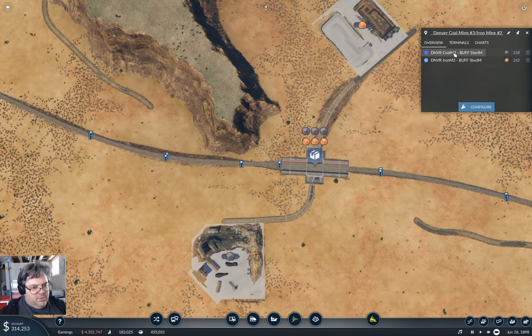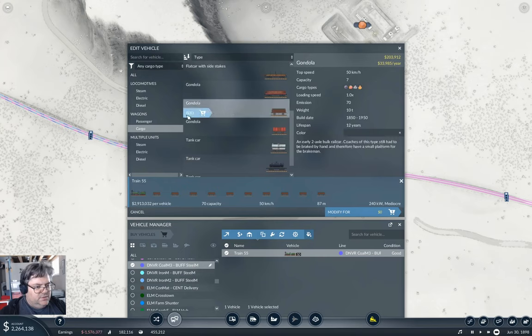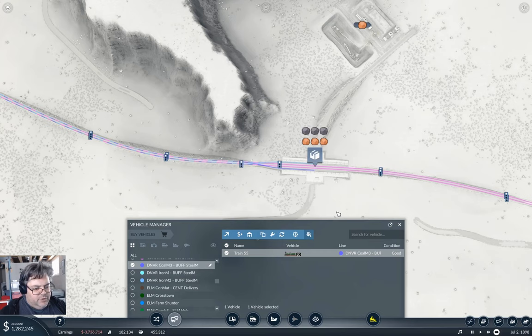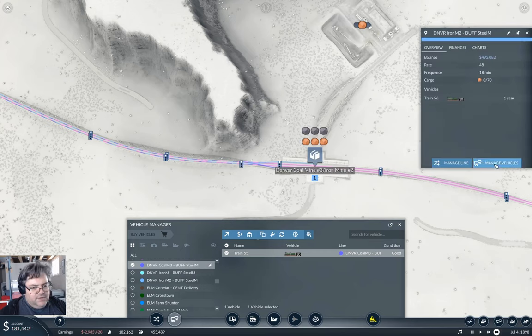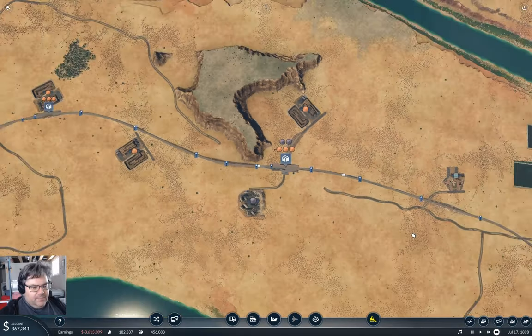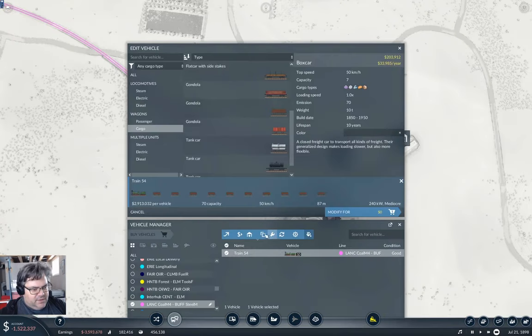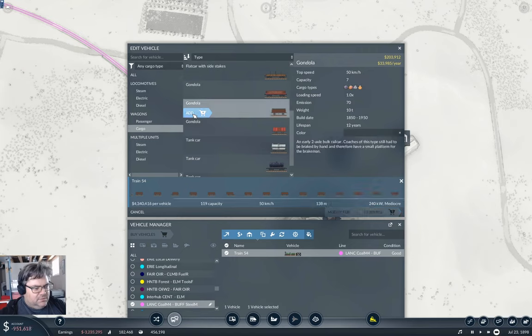We're going to basically just about double the train length. Manage vehicle, edit, modify. We need some more cash to do that. This will double the throughput without increasing contention on the bridge. We come down over here and do the same thing. Manage vehicles, edit — need another couple million and that will increase that one. What's pulling this? A Russian Class B. Okay, we're two million in the hole now.